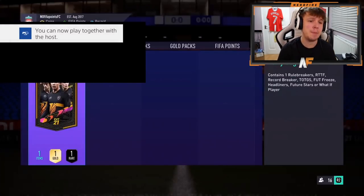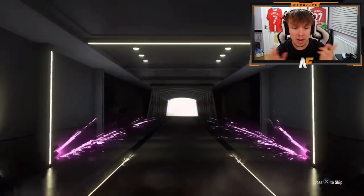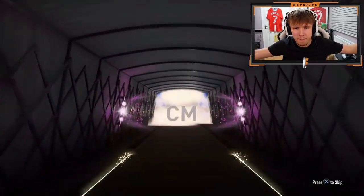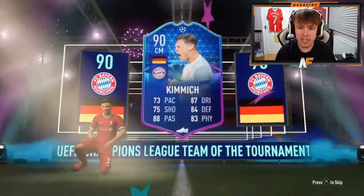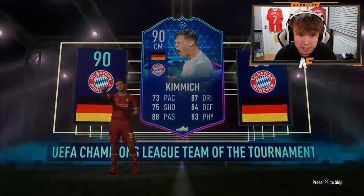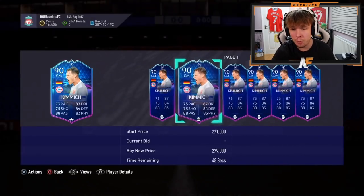Pack number five. So far we've seen Future Stars, Rule Breakers, Record Breakers, Headliners - a different card in every single pack. Hopefully we see all of them this time. Another different card - I think that's a Team of the Tournament. Is that Kimmich? 90 Kimmich. Decent. Team of the Tournament, 90 rated Kimmich - if it's 90 rated you can't really complain. It's a dub. There's a lot of good Bayern players you can link to like the Boatengs.